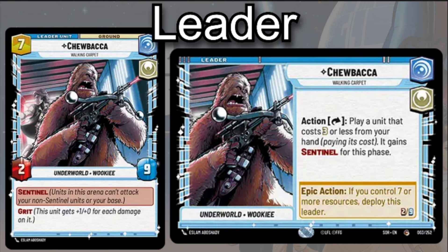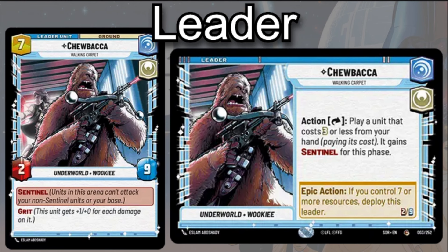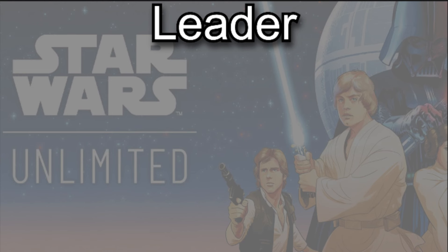Although some characters may ignore Sentinel, not every one of your opponent's characters will be able to do the same. Chewbacca obviously has a great ability by giving characters Sentinel, but you have to always be aware that Saboteur puts a silver bullet to your game plan. You're not going to be completely useless, but Saboteur will allow your opponent to go around your main objective. Controlling seven or more resources is also one of the higher deploy requirements in the game, so it's a pretty steep cost — though you don't have to pay resources to get him into play as a leader unit. Let's take a look at some cool Vigilance cards that work well with Chewbacca.